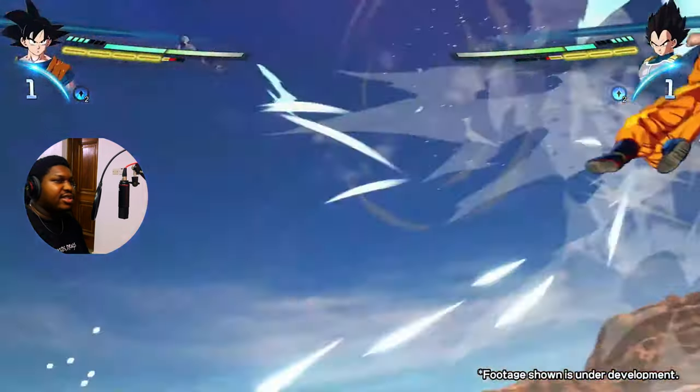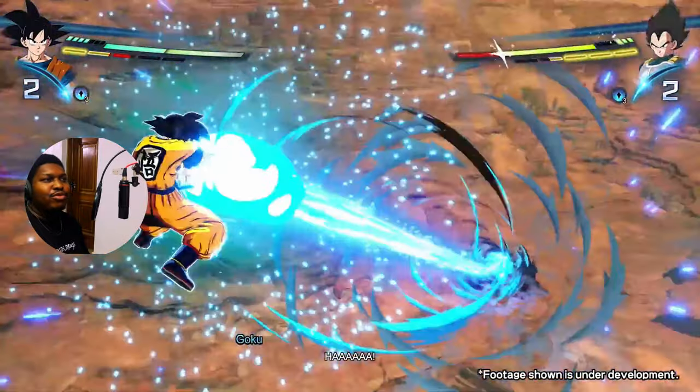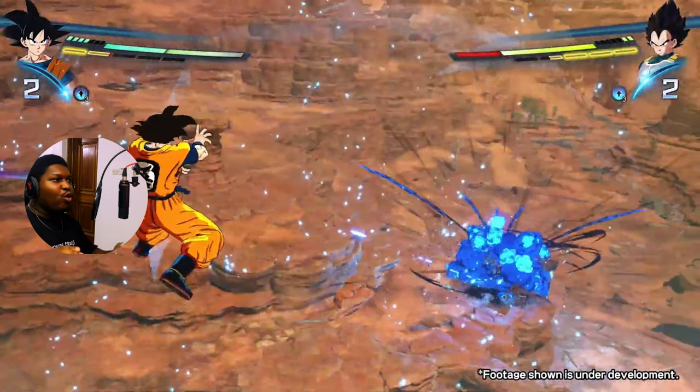Look at Vegeta's health bar when this guy does the Kamehameha. One whole cell is gone. And I think the only reason that should do that much damage is because you decided not to block, not to dodge, not to deflect. There's going to be something called Super Perception where you can deflect the blast. But I think the reason it does so much damage is because you can see the blast coming — it's not instantaneous. It's heavy punishment for not reacting to it because that is a lot of damage.